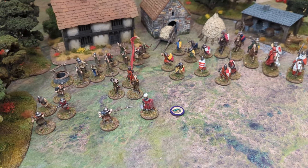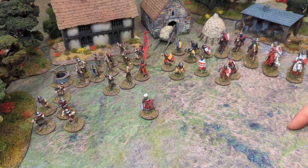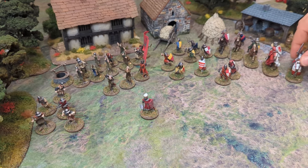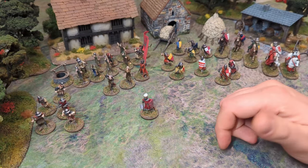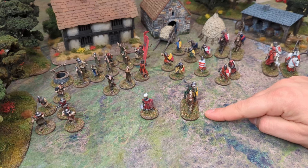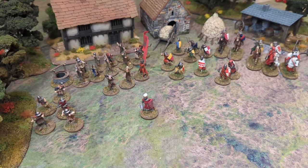Now what I'd like to talk about is command groups. When you are building your retinue you must have one commander, and that commander must be your leader. You can have more than one commander if you want, and you can spend up to half of your total points value on these command groups. There are two types of commanders: the knight commander or the veteran sergeant. The knight commander can either be a lord or a baron, and a baron is better than a lord — the lord is the cheaper option but the baron has more actions.